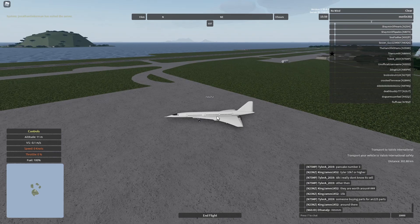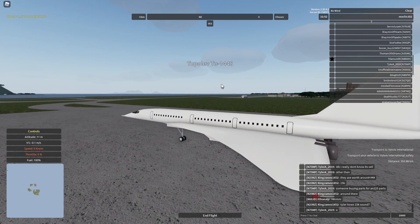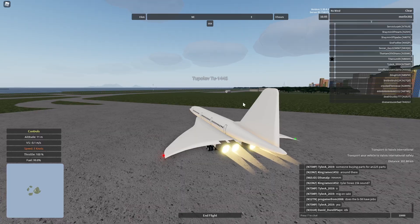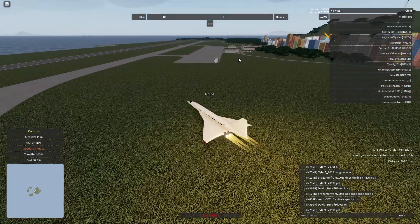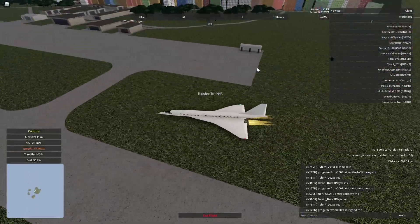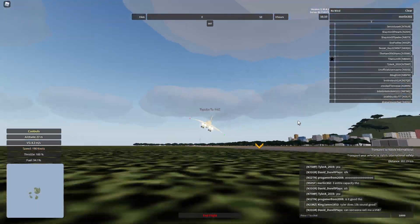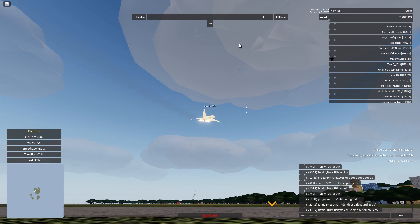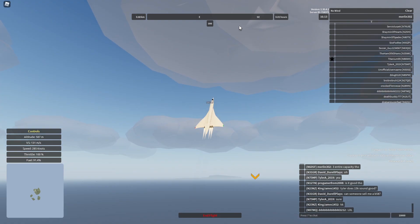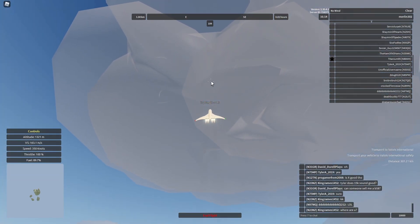Let's turn the engines on. Alright, screw taxiing, let's just go. Let's pick up some speed — and as you can see, we're already gaining speed at a ludicrous rate. And there we go, we are airborne. And until we get to about 14 kilometers, it is pretty much impossible for us to even stall, which is a very cool thing about this plane.